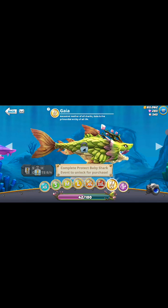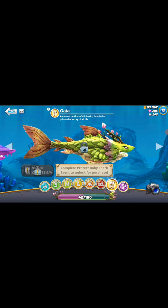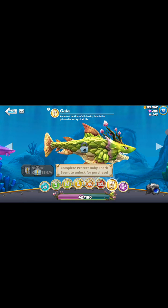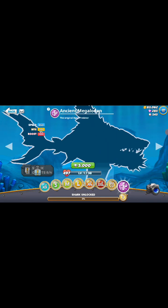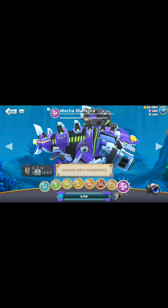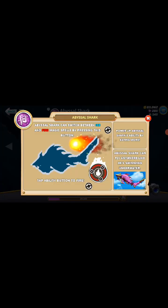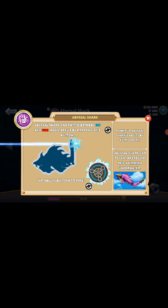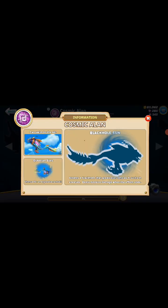Then we've got Gaia — this is the shark. The ancestral mother of all sharks, Gaia is the primordial entity of all life. Then we've got these other sharks. This is supposed to be ancient megalodon — it hasn't actually been unlocked yet, but I'll make a video when it's unlocked so you can actually see it guys. And this one also — I'll unlock all of them then you can see them. This one is Mech Shark Gira and I've got Shinjira. As you can see, this is the last one — this is also new. As you can see here at the corner, you can actually see they showed a picture of him, and he was also shown as a picture here at the upper corner.